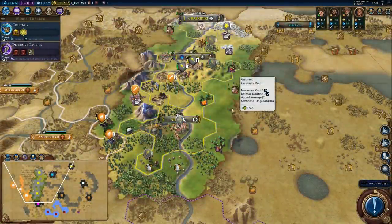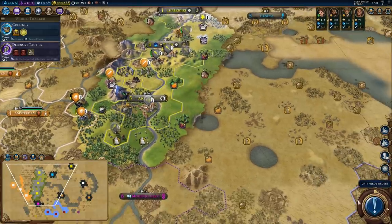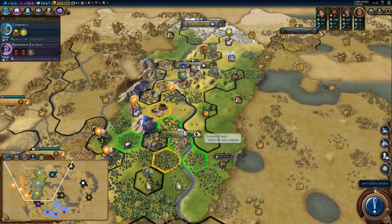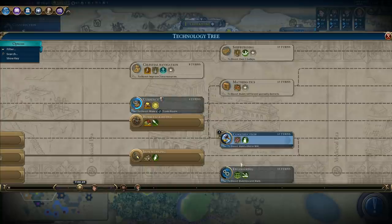Hi everyone and welcome back to some more Civilization 6. Let's expand a little bit, shall we? But before we do anything else, we need to change research. Currency is 50% done and we got a trade route incoming in two turns. How about we do construction?